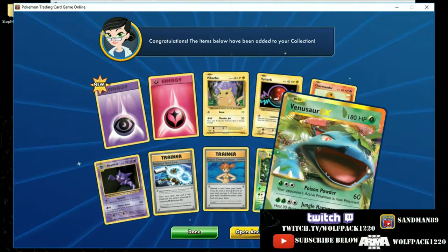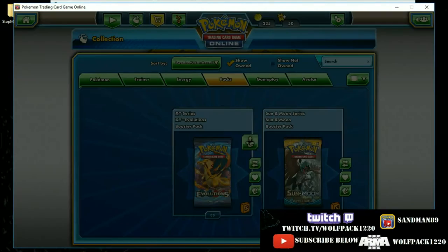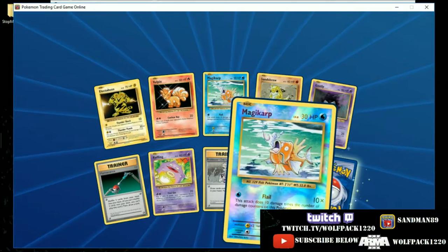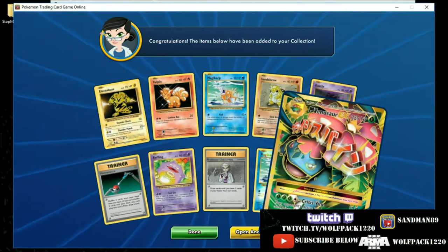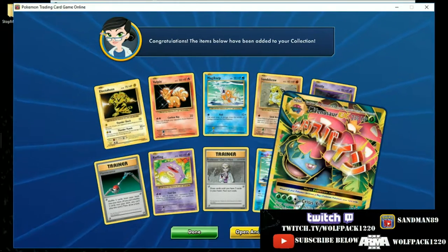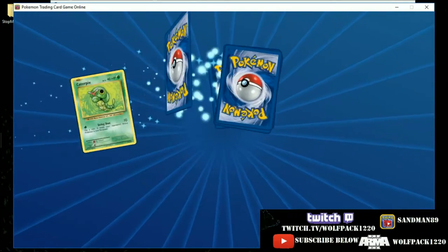A reverse hollow Beedrill, and a Venusaur EX with Jungle Hammer for 90, healing 30 damage, and Poison Powder. And here's our Mega Venusaur EX — we just pulled the other one last pack! Your opponent's active Pokemon is now poisoned and paralyzed for 120. Pretty good — we might have to make a grass deck, he might be fun to play.